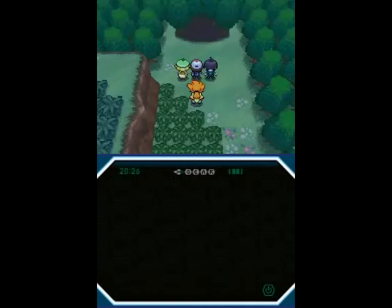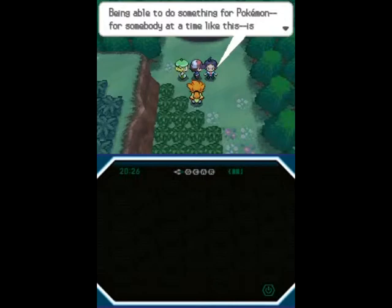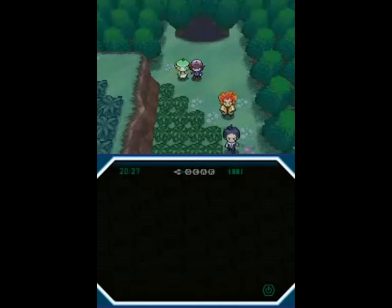Bianca and Cedric are going back to the tower to do some investigation work. Cheren is going to angst again? Cheren, you may have finally found your purpose — good thing you're not exactly angsting anymore. And Cheren's going with Alder.